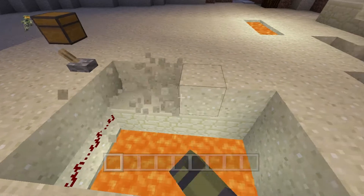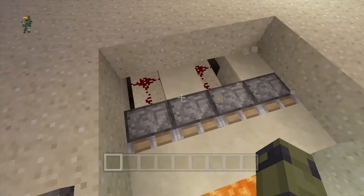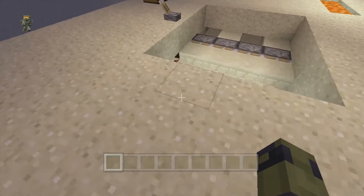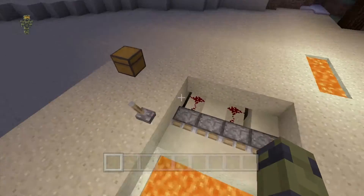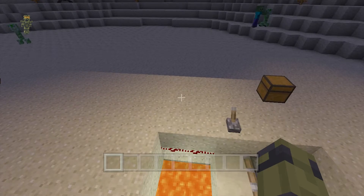So if we reveal the mechanism itself underneath, it's not that complicated a mechanism. It's just some pistons and some redstone covered by a few slabs and sand. And at the bottom of it, we have a four-deep lava pit. So you can reuse it a few times before you have to get all the sand out.